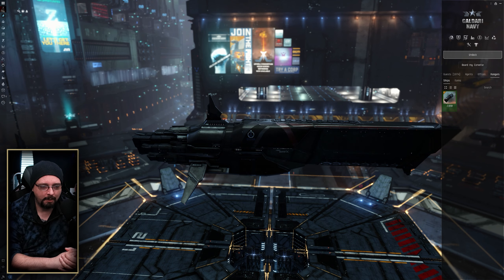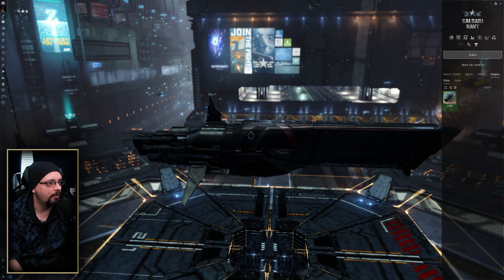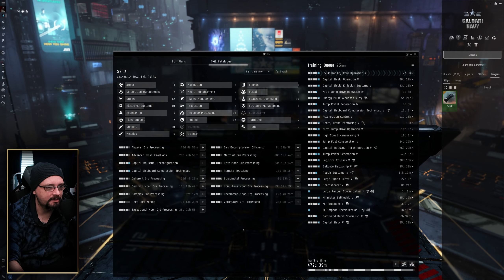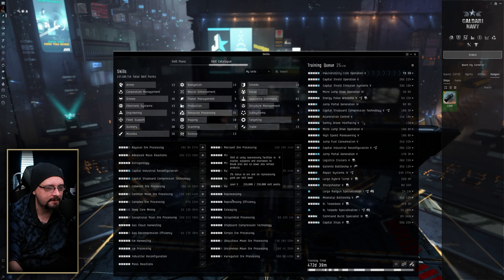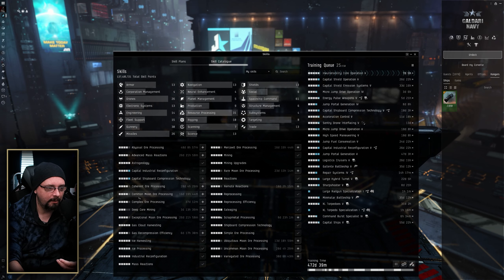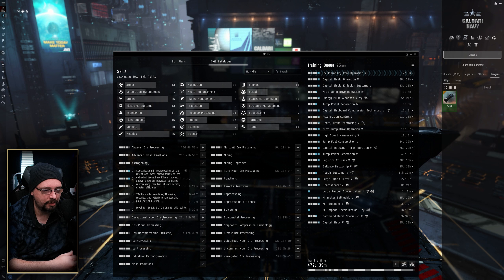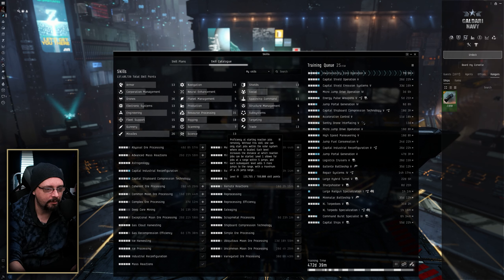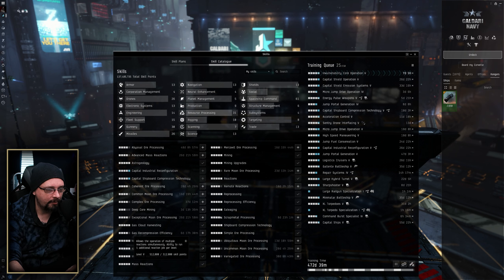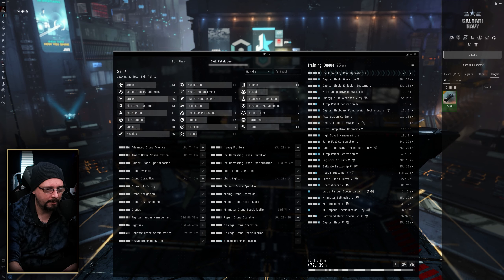Next is investing in skills and upgrades. You want to make sure you're getting all the secondary and tertiary mining skills to maximize yield. Mining Upgrades are really good. If you're wanting to do manufacturing or use crystals, you want level four on a lot of the ore processing skills, so you have the option to run crystals with Modulated Strip Miner IIs. Reprocessing, Reprocessing Efficiency, and Astrogeology are all important. If you plan on getting into ice mining, you want Ice Harvesting and Ice Processing skills.